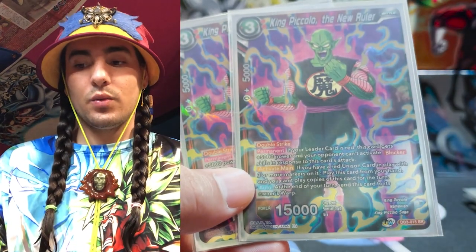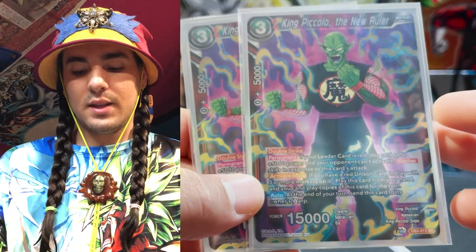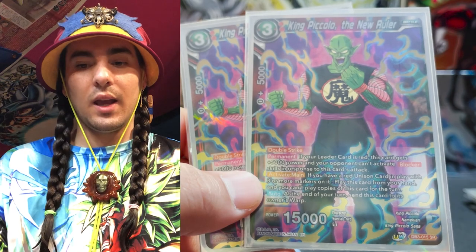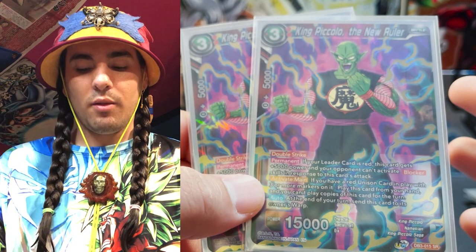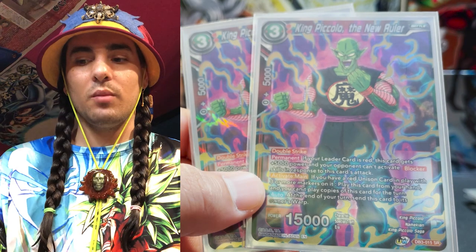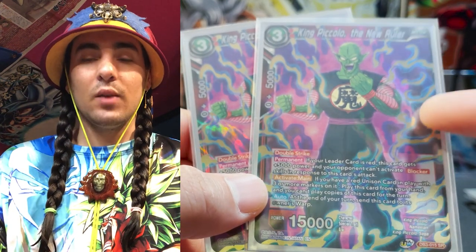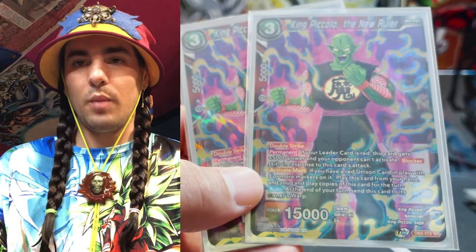Since we're playing red and will have red unisons with three or more markers on the turn we play them, King Piccolo the New Ruler is kind of a necessary evil in this deck. The card's a little ridiculous, but having that turn pressure of a 20K double strike that can't be blocked is really good. It also helps control your opponent's unisons — the more you can pressure their unisons and keep the board clear, the better you can play this deck. I've designed it to play the long game and not win in just two or three turns; I like going to turn four, five, or six.